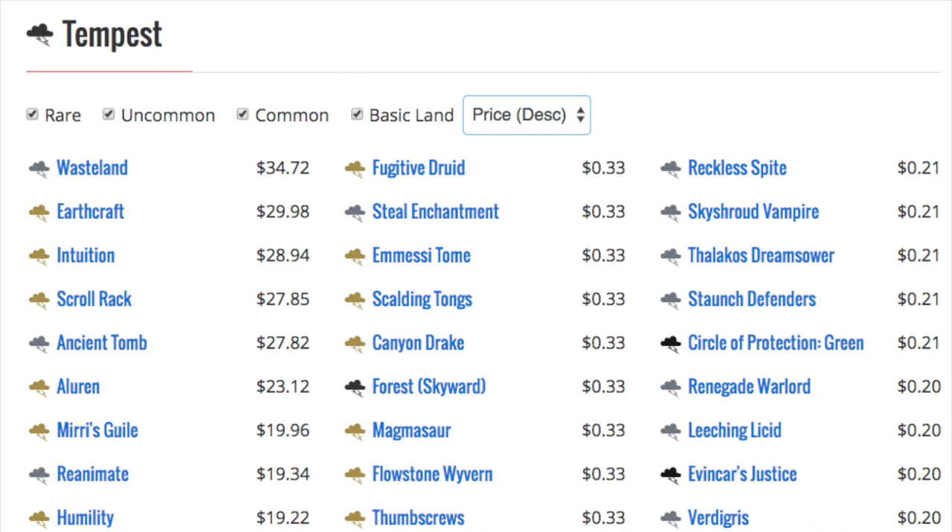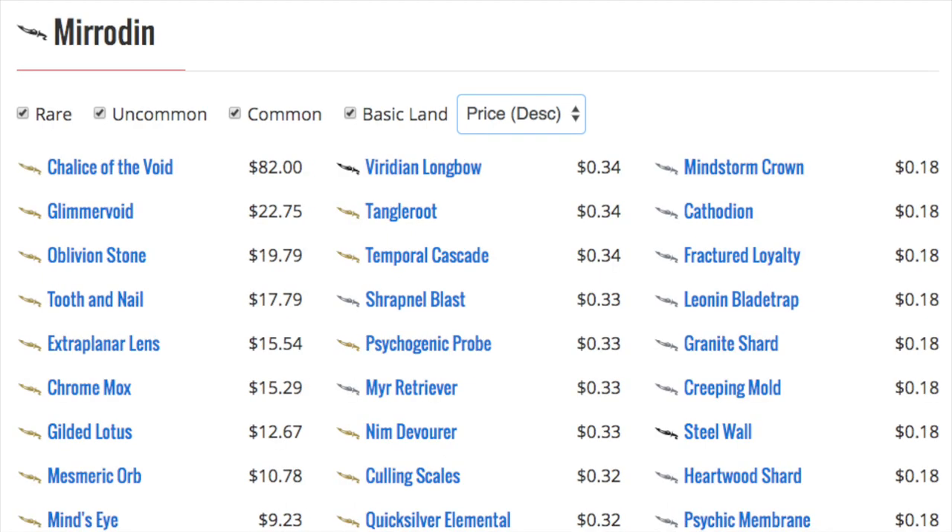Next, Mirrodin — to lead off is Chalice of the Void, of course. Glimmervoid, Oblivion Stone, Tooth and Nail, the Lens, Chrome Mox, Gilded Lotus. The Orb is actually $10 now, which is interesting — I kind of like it as a speculation barring a reprint. A lot of the biggest danger now is reprints; otherwise these prices wouldn't be as low, and that is a good sign in my opinion.